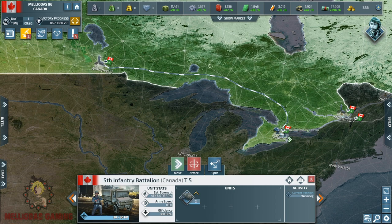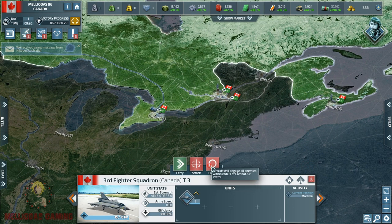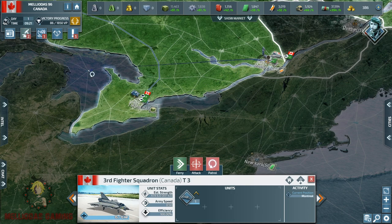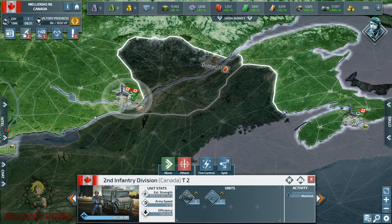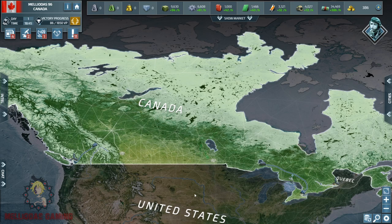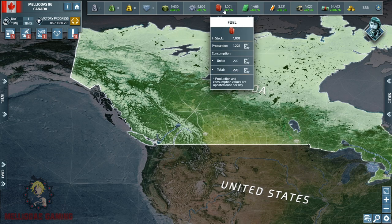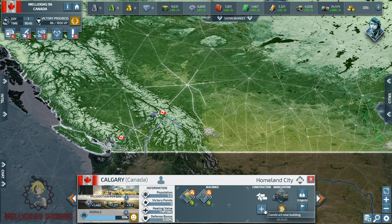Here I'm going to make a sacrifice — I'm going to keep my city of Winnipeg empty to fortify my city of Toronto. If I keep my units scattered in all of the cities I will be vulnerable. The United States has more units at the start of the game and I know he is going to sail from Chicago to go for Montreal or Toronto. This is why I'm sending my infantry to Toronto — he will find solid defenses there and we might be able to kill all of his units.